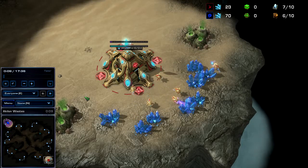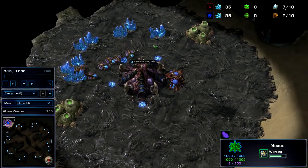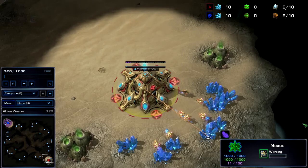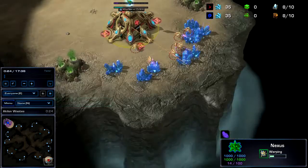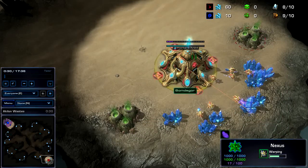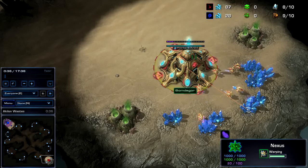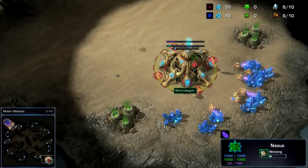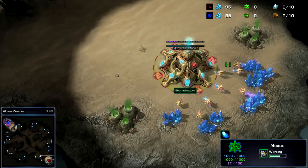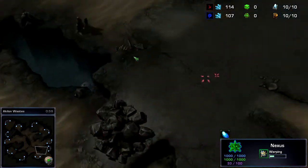Hello everybody, this is a replay of V versus Green Tea on Alcohol and Waste. This is showing a new replay layout I actually learned from another tutorial — Shift O and Shift L. I'm going to watch this and explain my build on my screen.